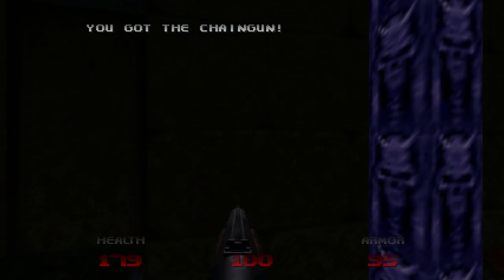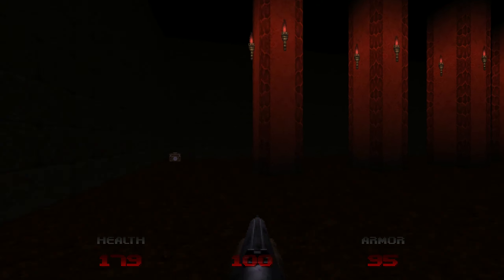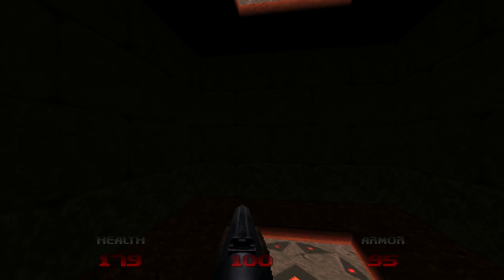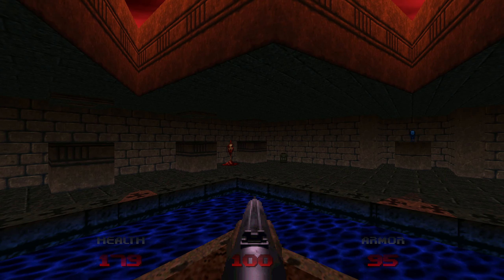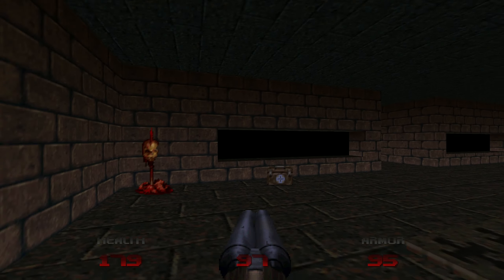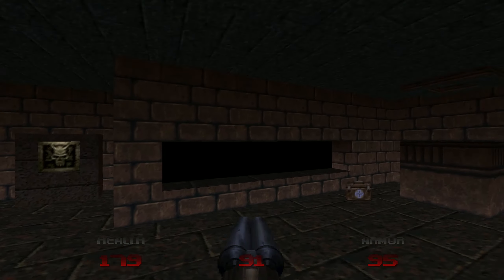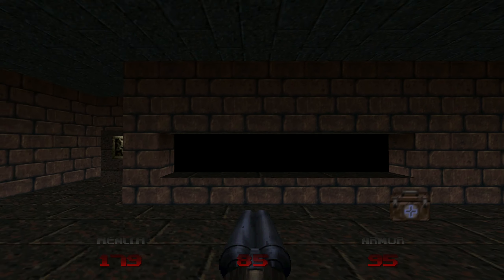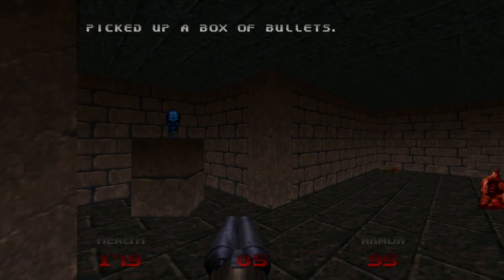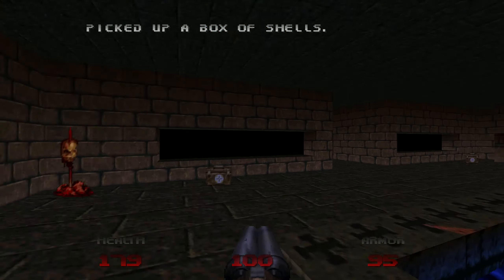Let me try side-strafing this way first. I can barely see in that room. It looks like I need a blue key, a red key, and no key — apparently I need goggles because I cannot see a thing. Okay, that's cleared out. How do I grab you? A ton of shells, so let's use the shotgun for a while.